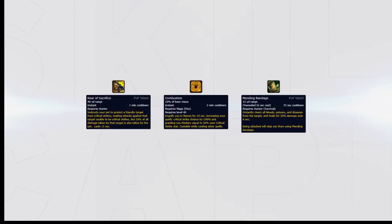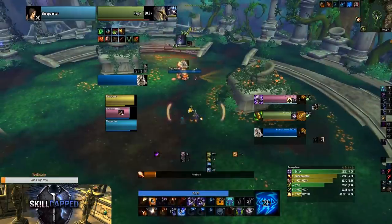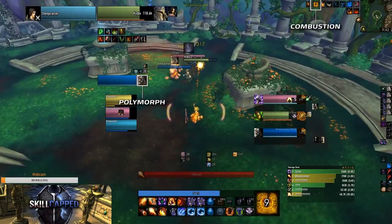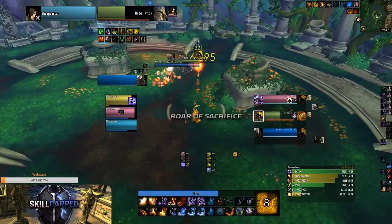Hunters have Roar of Sacrifice, which is the biggest counter for Combustion, making setting up a burst window with Combustion a lot harder. Survival hunters also have Mending Bandage to remove all poisons and bleeds from the target, which means the rogue will have to reapply his dots before the next setup. In the next clip, we can see the mage lands a DR polymorph on the shaman and pops Combustion, and the hunter instantly uses Roar of Sacrifice to counter the damage from it.